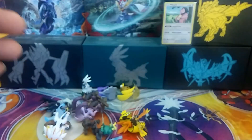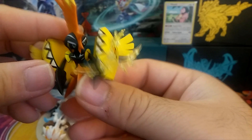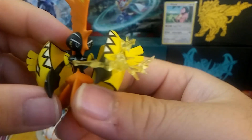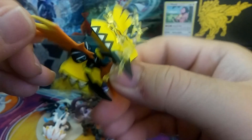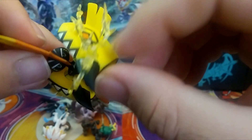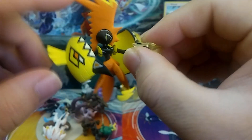That one's pretty awesome. And Tapu Koko — I got this one out of one of the EX figure cubes from Target. It's all pretty cool. They've got the lightning on the side there, and it looks like he's got a humongous mohawk.